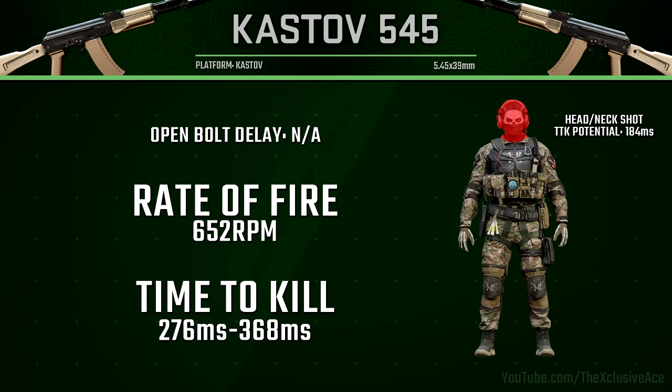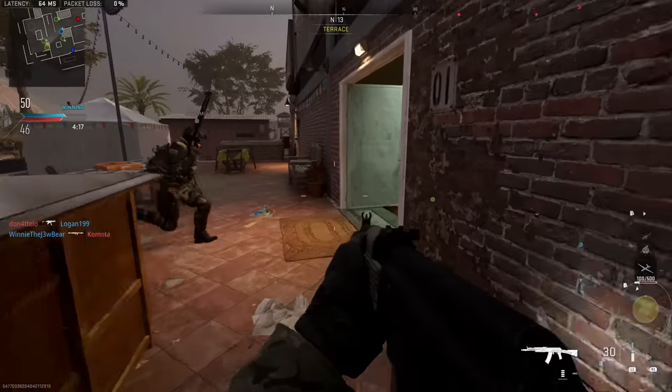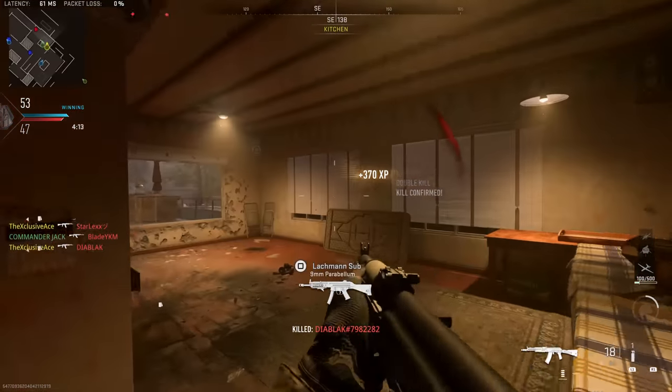If you go for headshots and mix two headshots in with a body shot, you get a three-shot kill with a time to kill potential of 184 milliseconds, which is very competitive. But you have to land more headshots than body shots to make that happen, so it's generally not going to be the most consistent option. Just like with the M13B, at least our long-range time to kill is quite good — you will excel at longer ranges, though those fights don't come up too often in 6v6 maps.